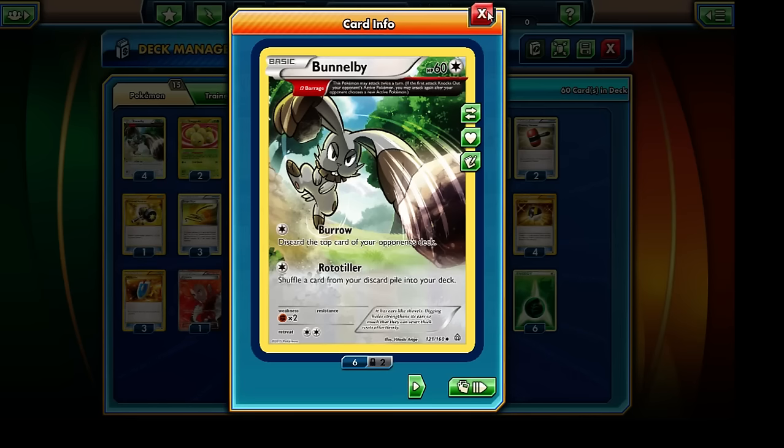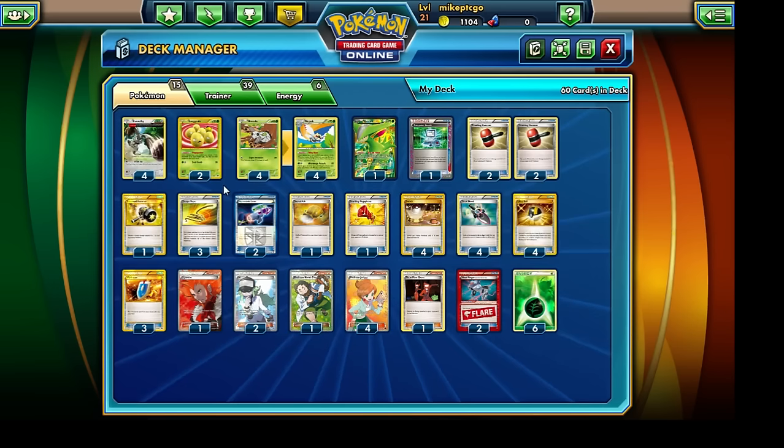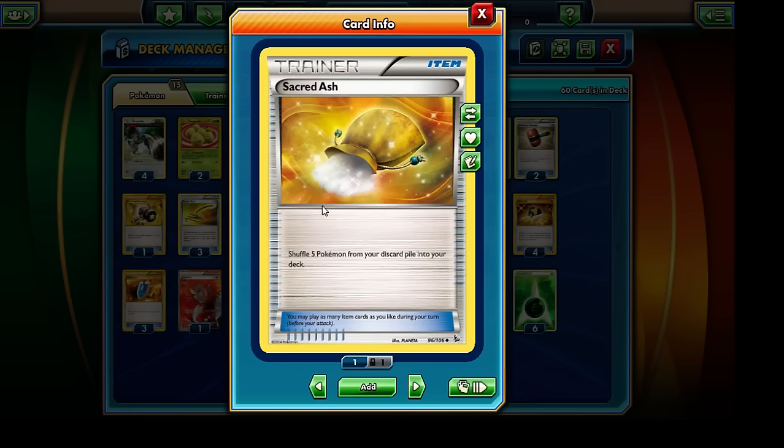We're also running a total of four copies of Juniper and four copies of Ultra Ball. So there's quite a high likelihood that we're going to get some of our Bunnelbys and Ninjasks into the discard pile as well. But we shouldn't worry too much about it because we are running a single copy of the Sacred Ash in our deck, which will allow us to shuffle five Pokemon from our discard pile back into our deck. So it's a pretty useful card and I would highly recommend including it.